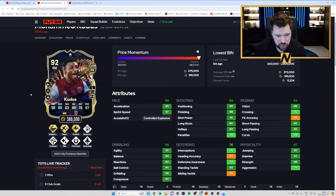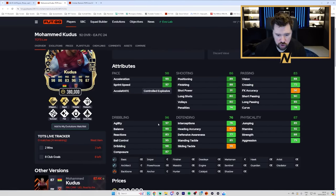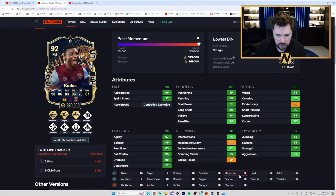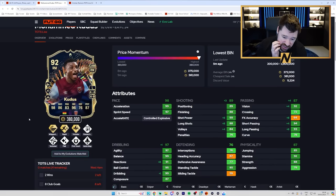Kudus has Whipped Pass Plus, Trickster Plus — bit dead for a PlayStyle plus in my opinion — and Rapid Plus. Quick Step, First Touch, Flare, Technical and Finesse Shot. 4-star, 4-star. Great pace, great dribbling — though low reactions. Passing is a bit meh. I'll probably go Maestro on him: gets the short pass, long pass and vision up nicely, gets the shooting up, gets the dribbling up in the right areas. Good physicals. It's still a very good card, and I'd expect Villa to most likely get the plus two for him up to a 94.